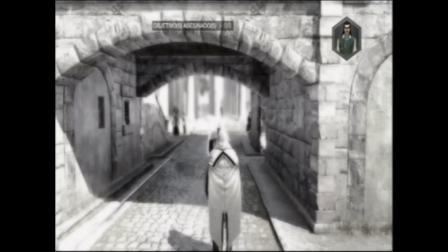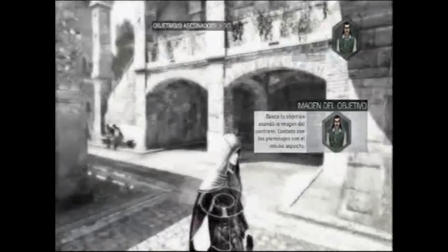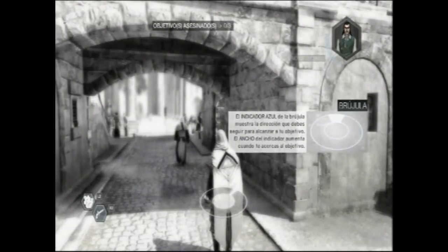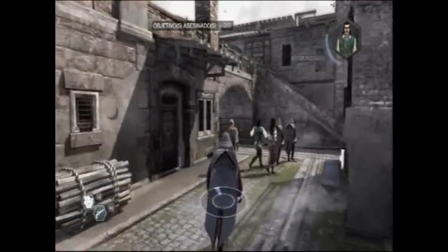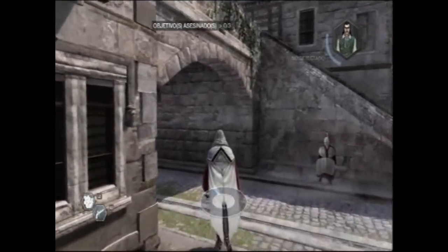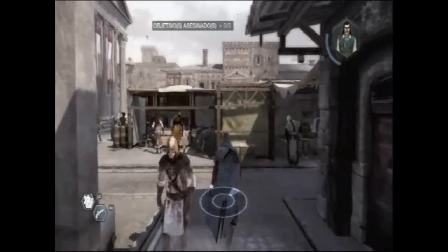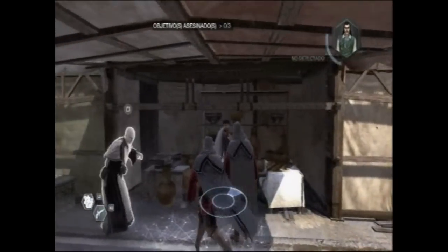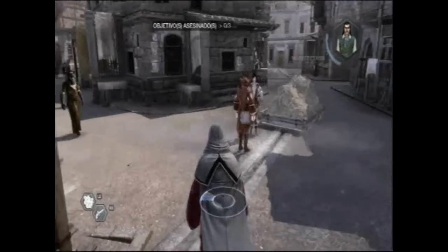Ese es nuestro objetivo. Para encontrar a tu objetivo, sigue los indicadores azules como la flecha de la brújula. El ancho del indicador de dirección aumenta cuando recortas distancias entre tú y tu objetivo. La brújula, según se vaya agrandando y estrechándose, es que tenemos el objetivo muy cerca. Ahora mismo lo tengo muy lejos. Esta es una habilidad que podemos usar en el modo online: cuando veamos a uno igual que nosotros, nos ponemos al lado y podemos engañar perfectamente a nuestros perseguidores.